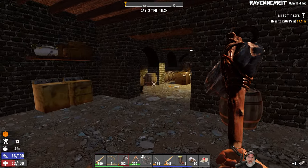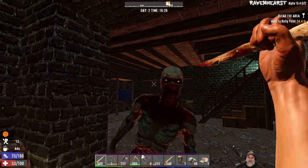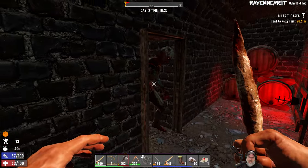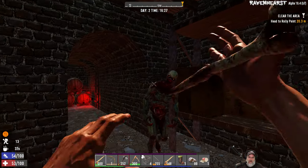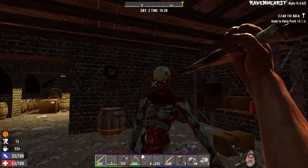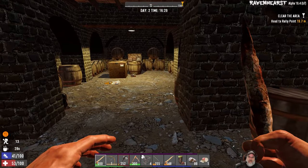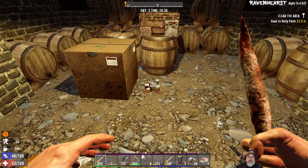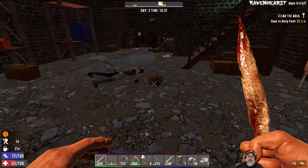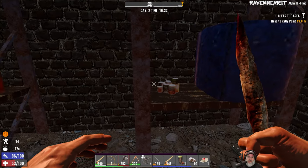Oh shit! He's fast and we're encumbered. Got him. Whew, okay. Oh, there's food down here. Poor meal - let's see, we looted that, we got some food here.